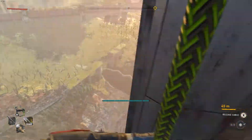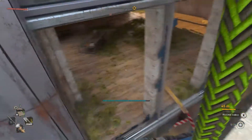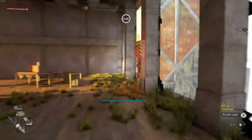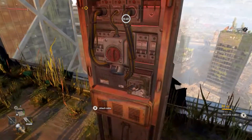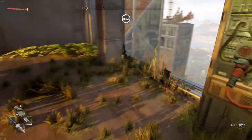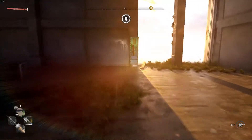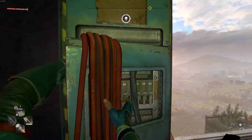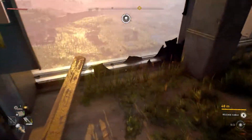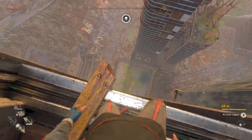Once you're down here, you are going to simply plug in the cable and then move to the opposite side of the room to plug in the next cable. Once you're at the opposite side of the room and you've grabbed that next cable, you are again going to descend down a couple of levels, utilizing your grappling hook to slow that descent down.